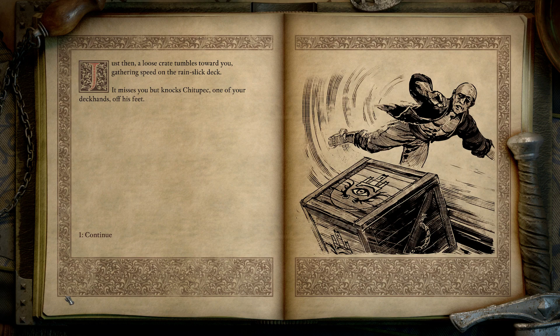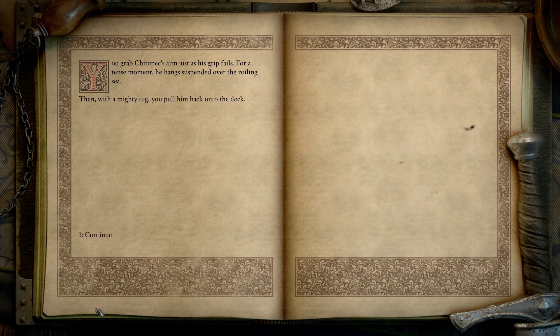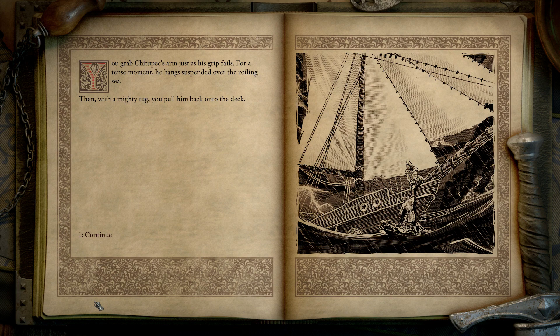Just then, a loose crate tumbles towards you, gathering speed on the rain-slicked deck. It misses you, but knocks Chitupek, one of your deckhands, off his feet. The Defiant heaves — Chitupek pitches over the side. He grabs onto the rail, but his fingers are slipping. He cries out for help. Meanwhile, the runaway crate totters on the edge of the deck, ready to plunge overboard. You recognize the symbol on the front and realize it likely contains the salvage from Cad Nua, your keep. I guess we'd better rescue Chitupek so we can throw him over the side to salvage the crate. You grab Chitupek's arm just as his grip fails. With a mighty tug, you pull him back onto the deck. You hear a splash — the crate from Cad Nua is gone.